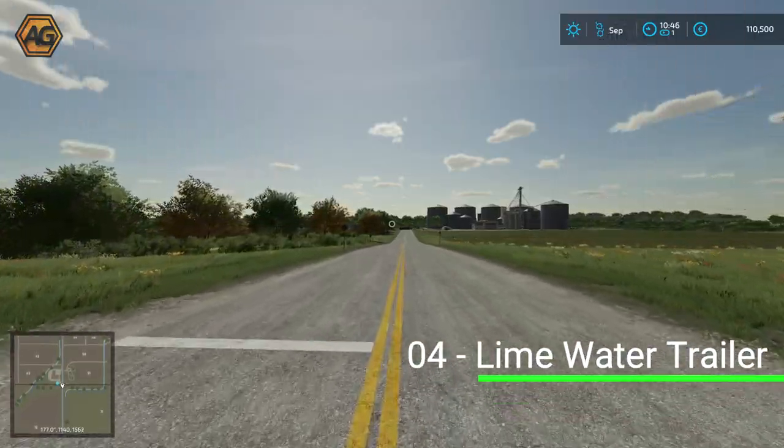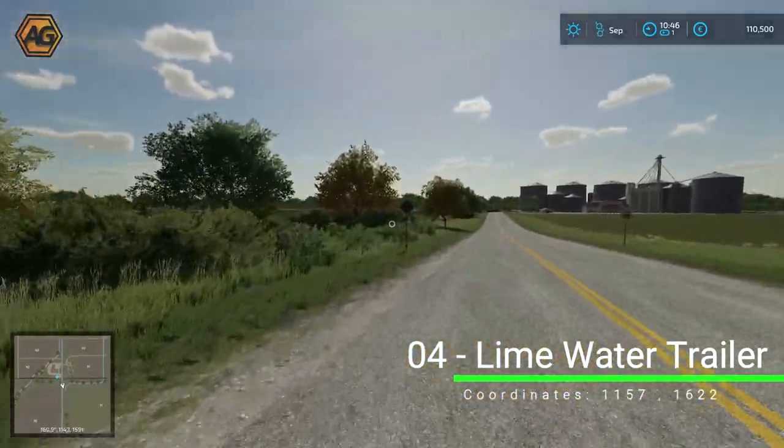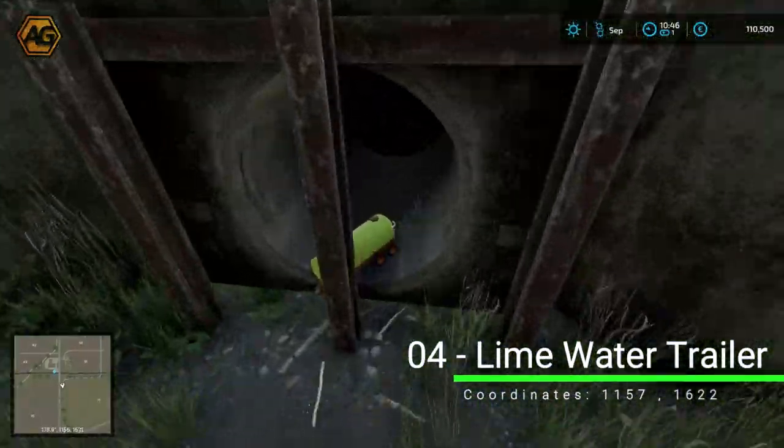We cross the train tracks here. Up on the left is field 71, and along the edge of it is a little drain. Where the drain ends, just up here, we'll find the water trailer sitting in the end of the culvert.